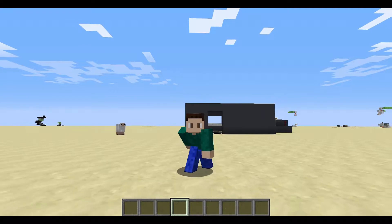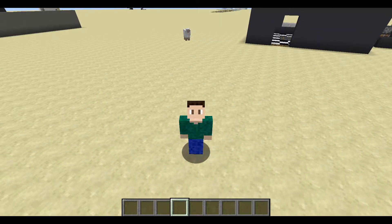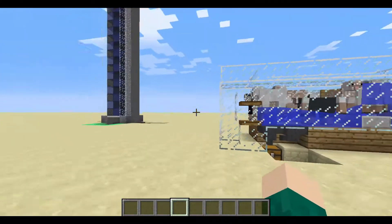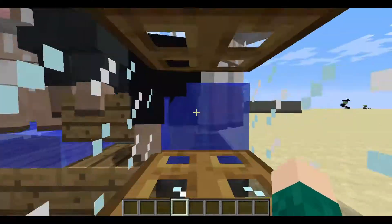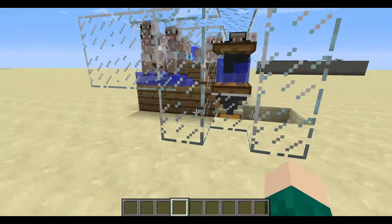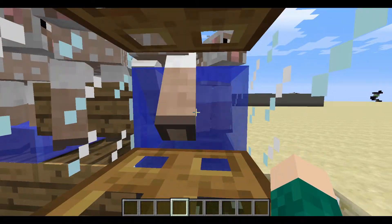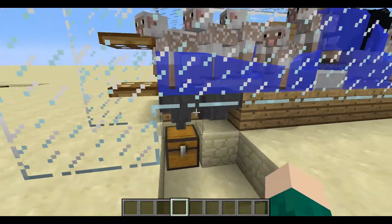Hey guys, welcome back to another Minecraft video. Today I'm recording straight from my rep Minecraft redstone world and I'll be showing you guys a really cool thing — it's a little AFK sheep farm. Basically what happens is you grab some shears, you sit here, hold the shear button, and sheep will go around in a circle. You can shear them and the wool they drop is put in a chest.